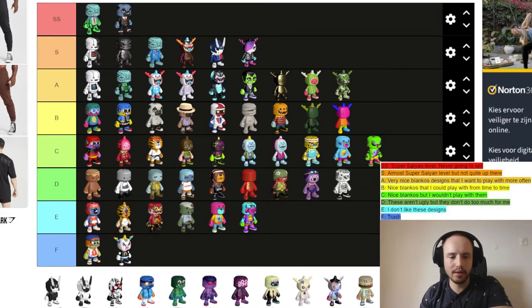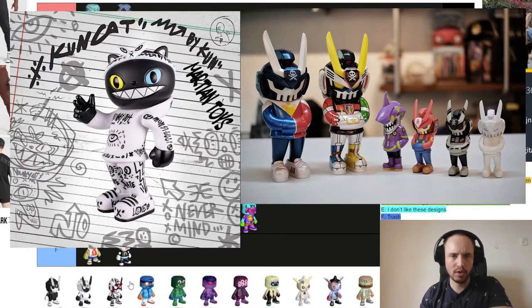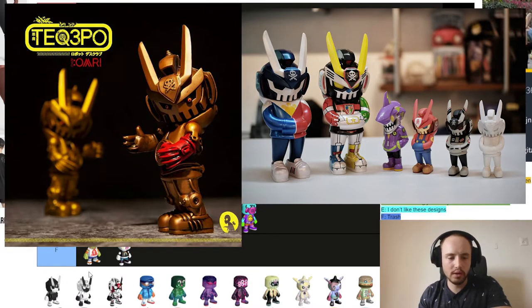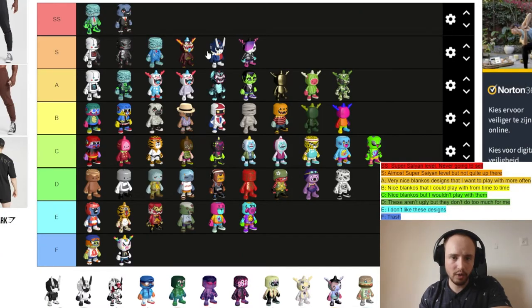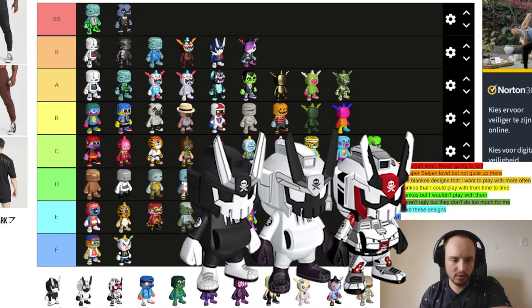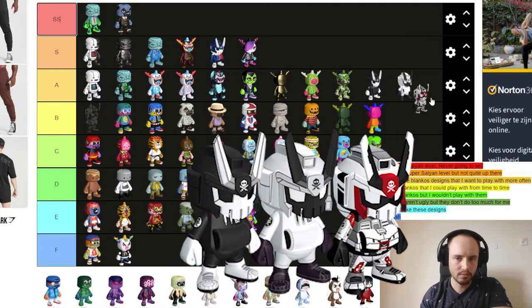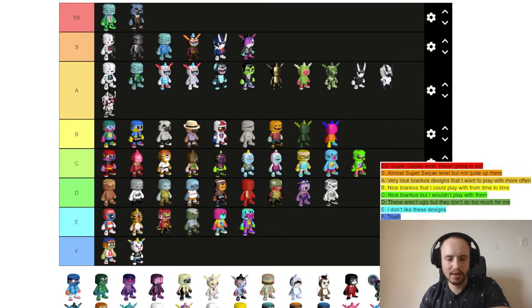Next we're looking at all the Quix Blankos. Quix is a toy sculptor and designer, and these sculptures look pretty similar to the Blankos. Manila Killa I already put in S tier. The other three aren't quite at Manila Killa's level but they are great looking, so I'm putting them all in A tier.